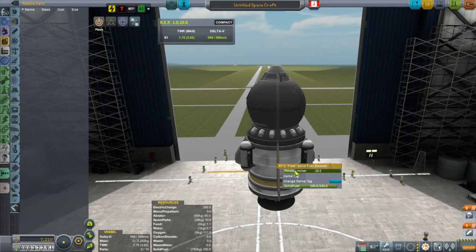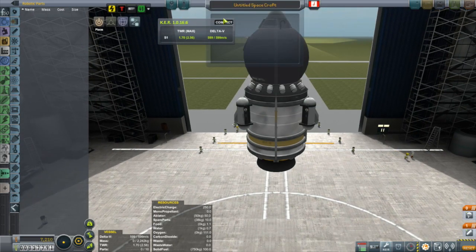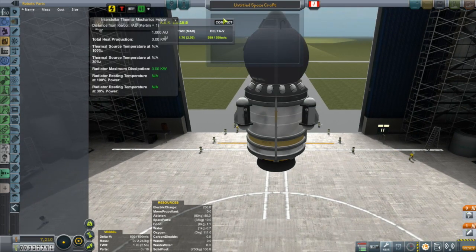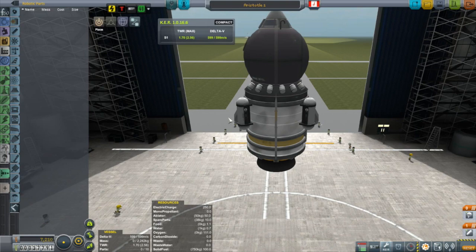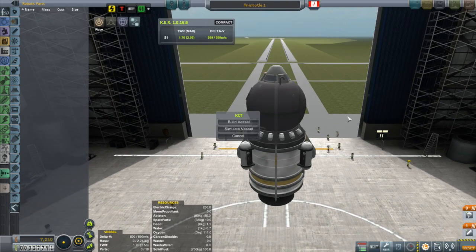One important thing is controlling your thrust-to-weight ratio. Before atmospheric heating was added it wasn't as big a deal, but now it certainly is. For small vessels I like to get it around 1.7, and as vessels get larger I prefer around 1.6 to 1.5. So for this one I'll set the thrust-to-weight ratio to 1.7, which should give me a good ascent.